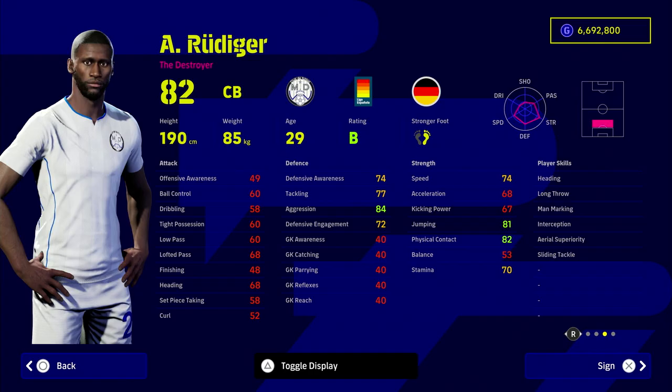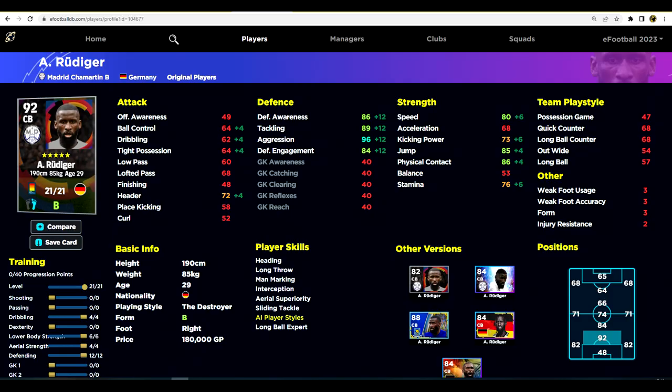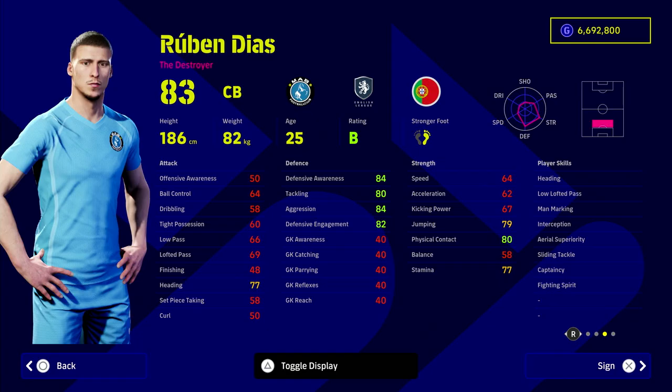Rudiger falls a bit down the list. His standard version is slightly flat compared to the nominating contract version, which newcomers probably won't have. But he's an absolute monster as a destroyer — 92 overall and usually on good form. What lets him down is his tight possession and passing; he's literally just a stopper. He also doesn't have blocker in his player skills, which is a downside, though the rest of his stats are nice.